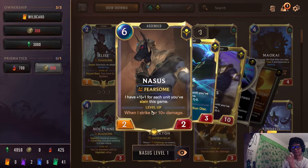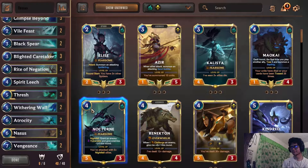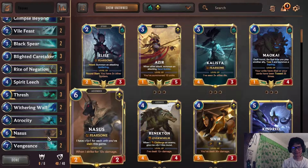Nasus — for those who don't know how he works, every time you slay a unit he gets +1/+1. You make him big boy Nasus. You can make him 20 attack, and they can't heal above 20 — there's no overheal in this game. So yeah, pretty much end the game.